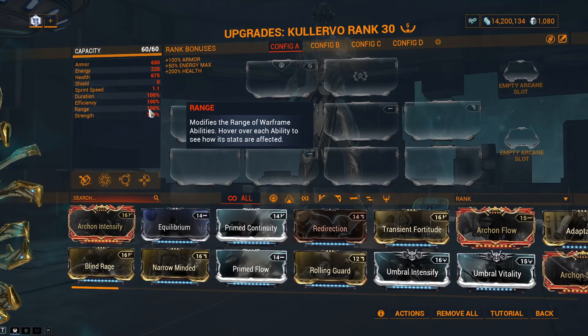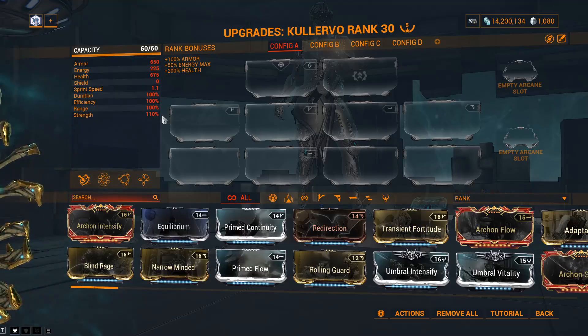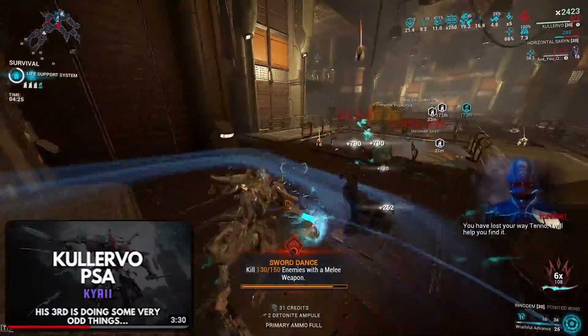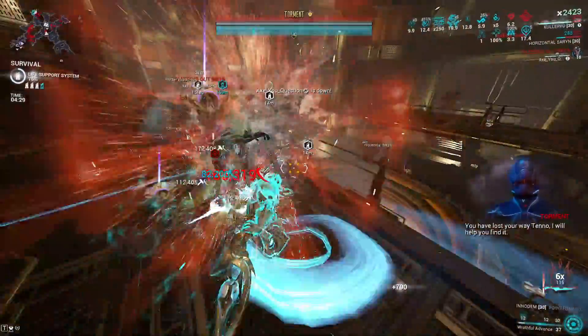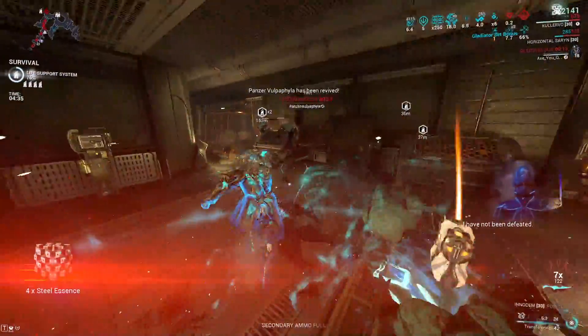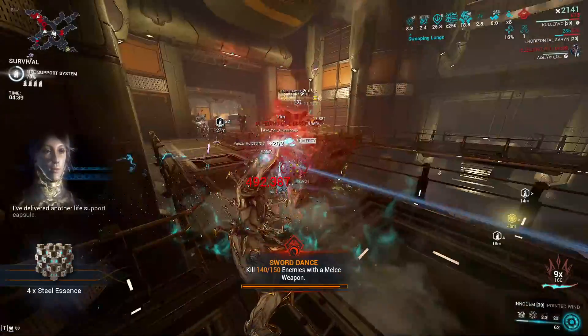Building Calervo is slightly challenging since he really wants high range for both his 3 and Shooting Gallery, yet also wants at least 200% strength for full damage redistribution — and there's a very odd mechanic it has with armor strip covered in a separate short video. Two builds exist for him; one requires a single red shard but has better stats, so let's cover that one first.